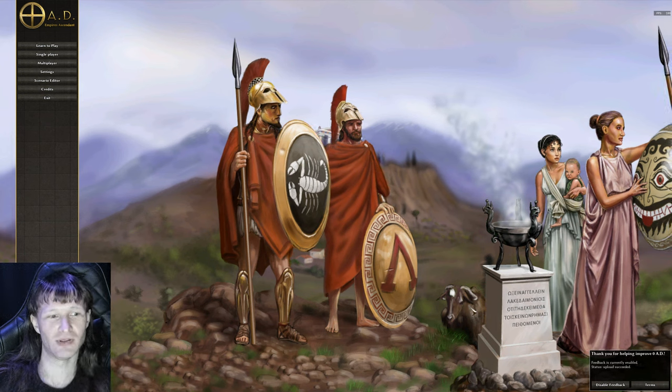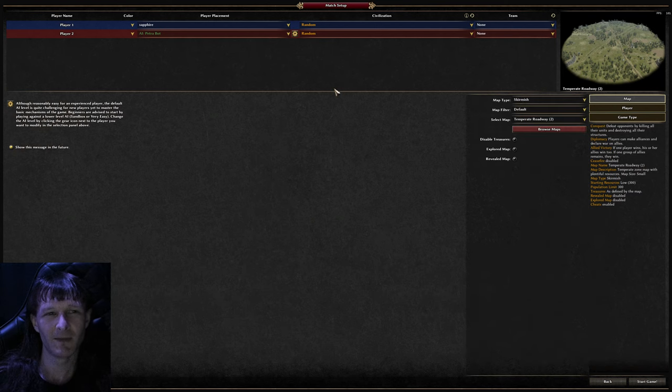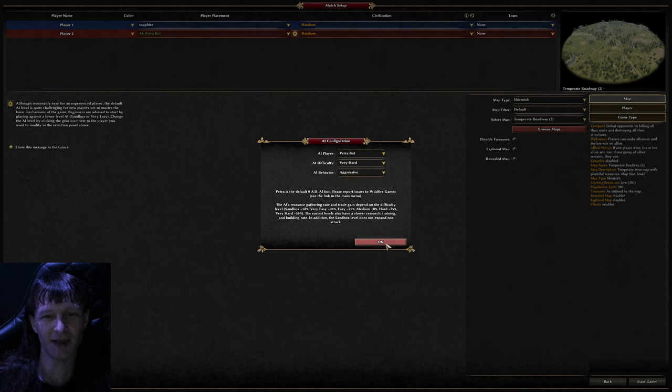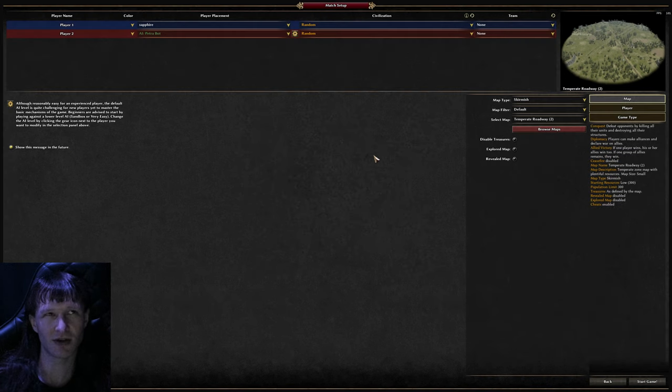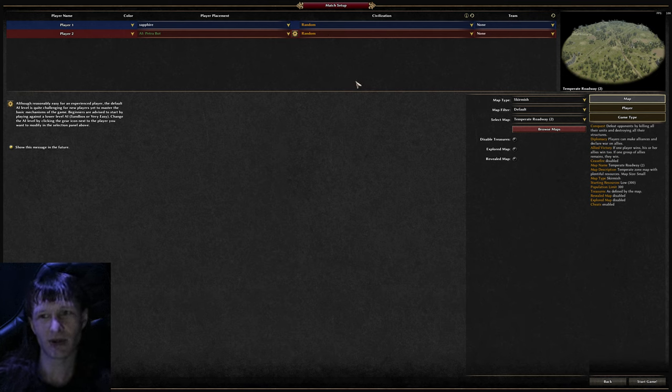Hello, Zero AD people. Alpha 24 now exists — it is here. Alpha 24, Hacharyosha. Which is a name. Today I will be defeating a very hard, aggressive AI in order to show you how easy it actually is. There are people just constantly saying how do I beat the AI, in various permutations of that sentence. Look, it can be done. And this is how.